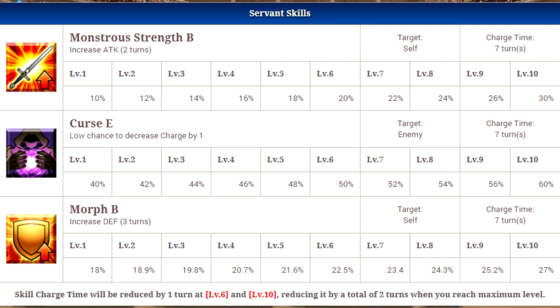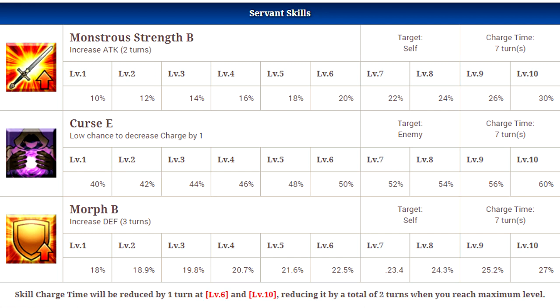Her second skill is Curse E, which has a low chance to decrease charge by one of one enemy. It says low chance but it's actually 40% at level 1 and 60% at level 10. I'd say that's more of a moderate chance — they really need to work on their terminology. You're probably gonna get it off 50% of the time; it's not bad, it's pretty good. Wish it did a little bit more — maybe an interlude or strength quest will give it something extra, because her skills are kind of bland.